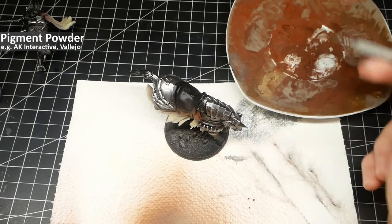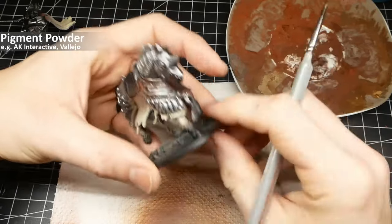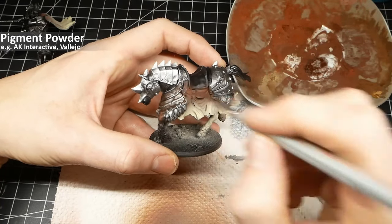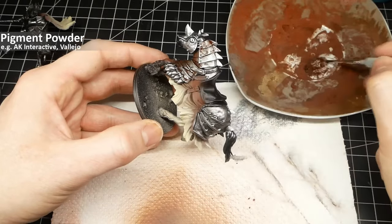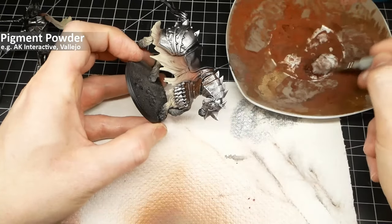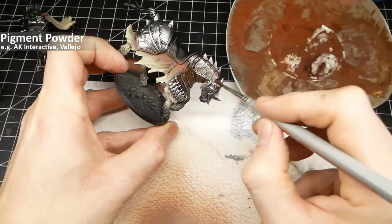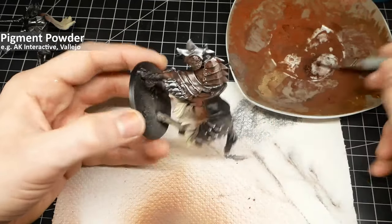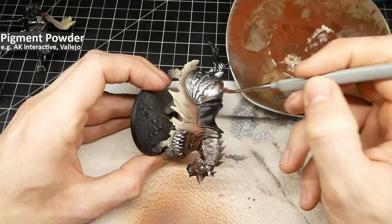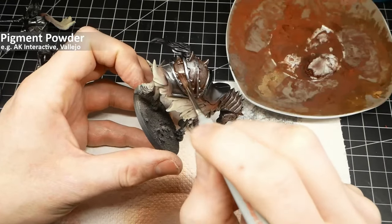After that I take some pigment powders — there are several brands by AK Interactive, Vallejo, and others. This is a dark brownish-red pigment. I apply some water and put it onto the miniature — you can experiment with the dilution. It's heavily diluted to give just a bit of rust over all surfaces, and the added bonus is a slight recess shading that gives more definition to the armor panels and the recesses in between. Apply it over all metal parts; if unhappy with placement, use a damp brush to move the pigments around.